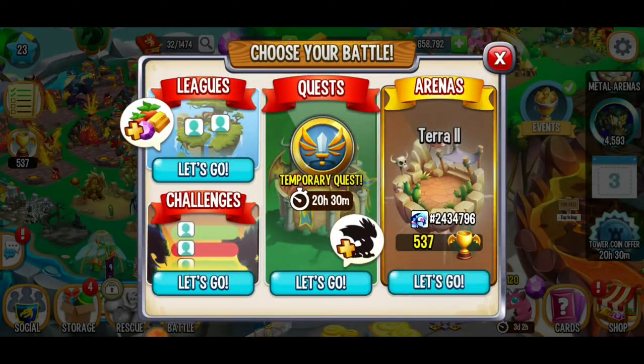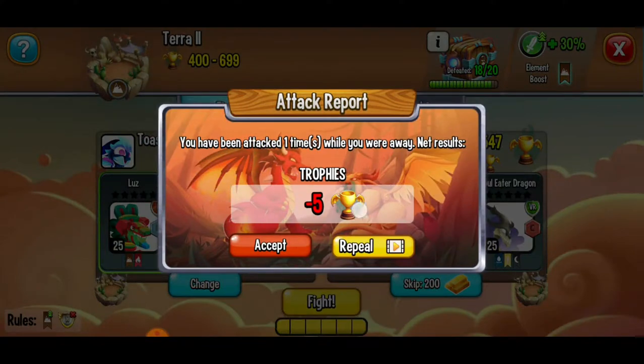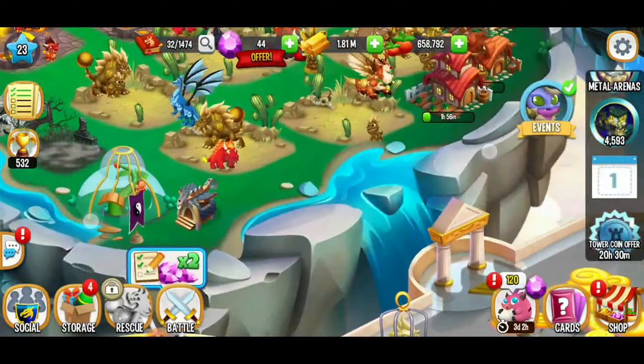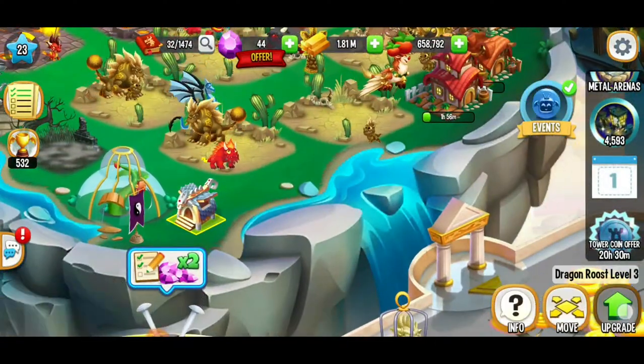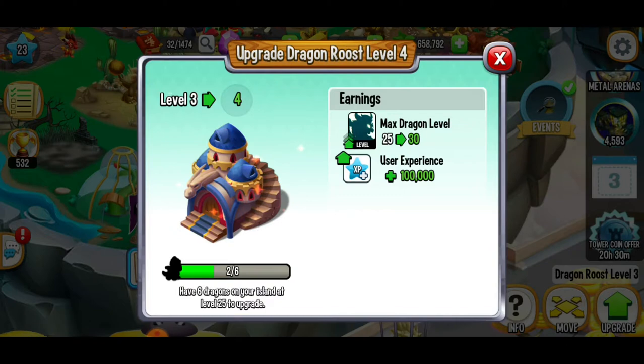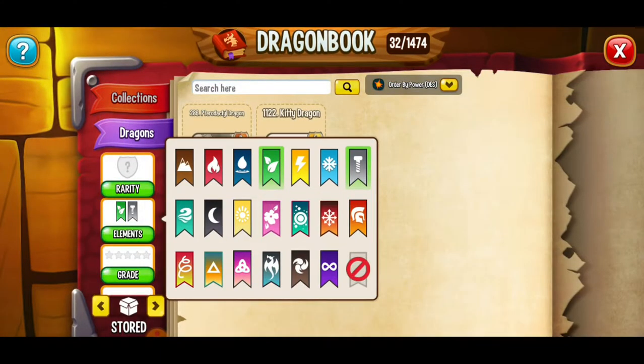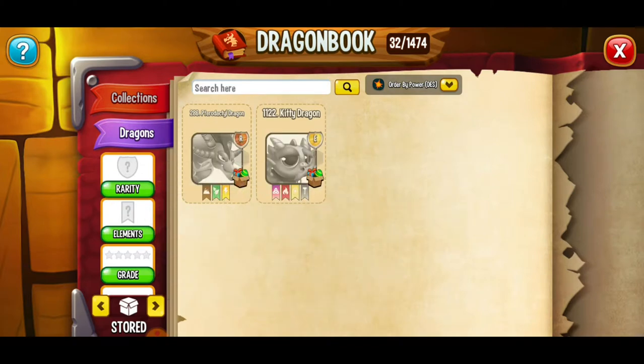Let's go ahead and try an arena battle. We lost five trophies — not the end of the world, and you can watch an ad to repeal that so you don't lose the trophies, but I don't mind. All of those opposing dragons are level 25. We've finally got our dragon roost to level three, and if we want to upgrade to level four, we're going to have to get four more dragons to level 25. We've only got two out of six dragons at level 25 right now.